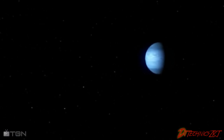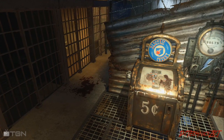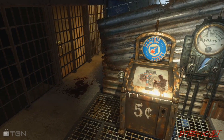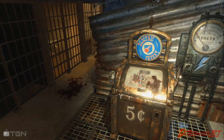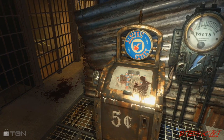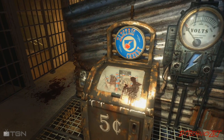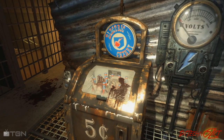Which perk machine out of all of them sticks out like a sore thumb? Electric Cherry. The design is much different — it's actually physically in the level; it's not here by a tear. Why is that? Because this is such an early rendition of a perk machine that was built in the 30s. It's small, compact, and has a large glass window in front so you can see what you're purchasing, not to mention the big five cent logo on the front of it.